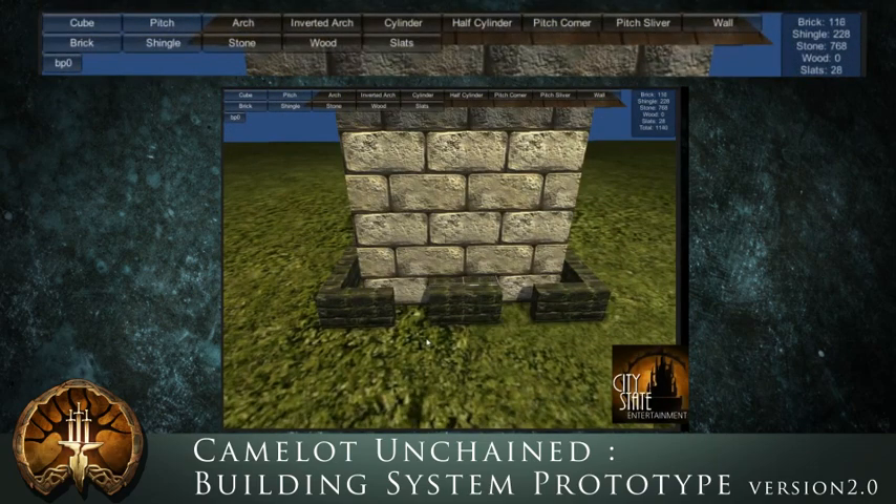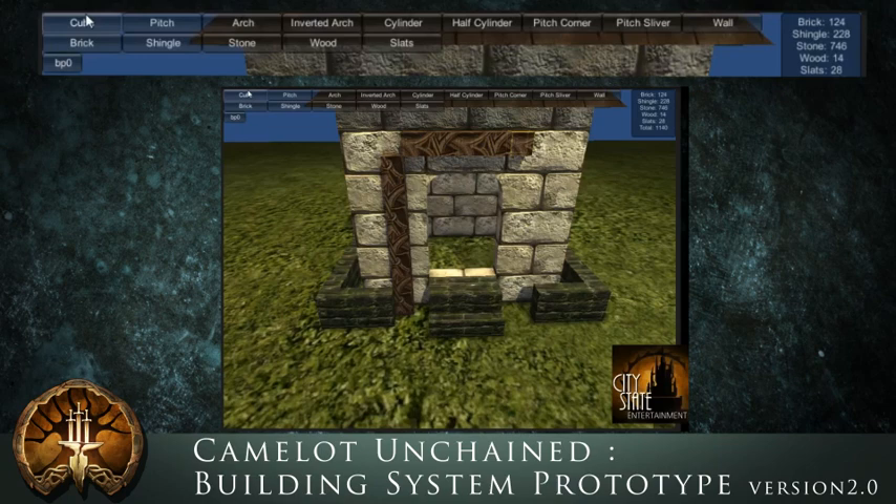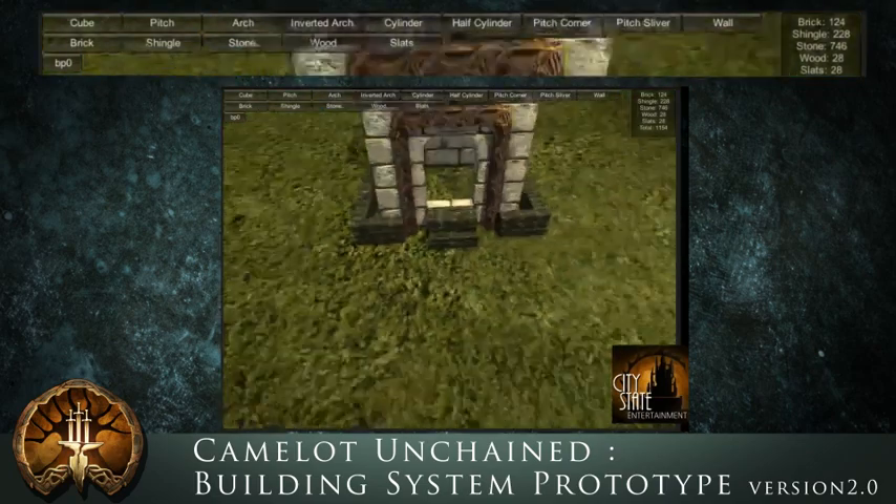We've got texture fill in, so you can say hey, I don't really like that this area is stone — let's just turn it all into wood or brick or whatever else. It makes it really easy for getting the look and feel that you want of whatever structure it is that you're building.